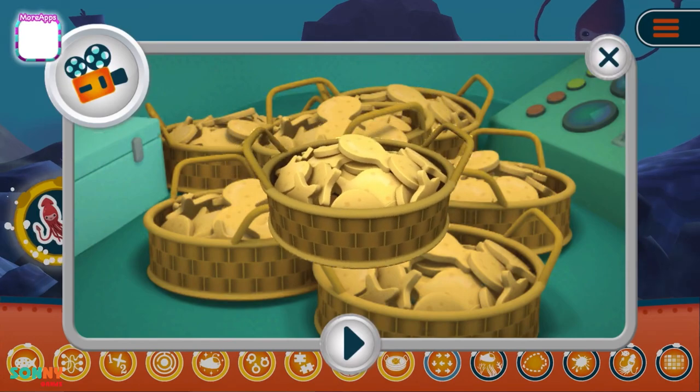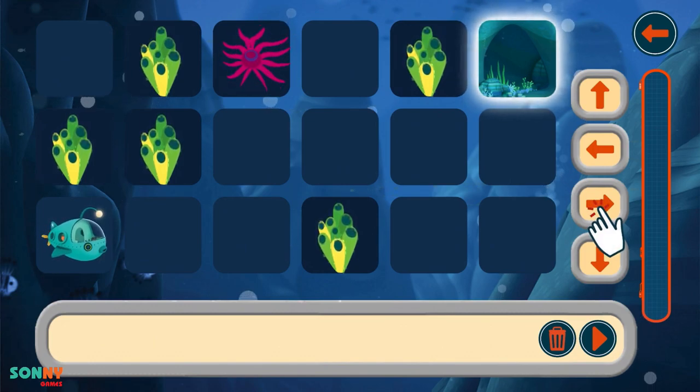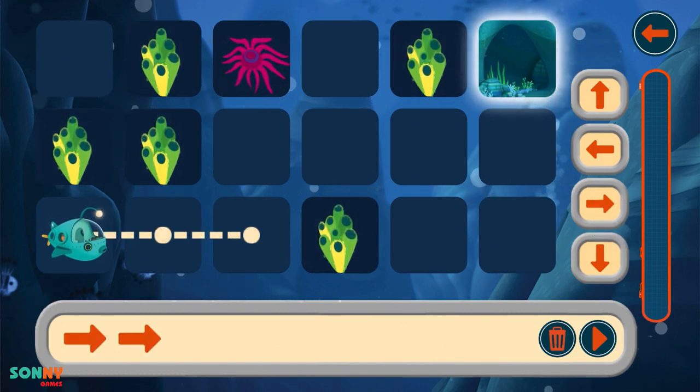The Gup-A is ready to go to the caves in search of Irving, the giant squid. Place the arrows in the right order to get to the cave while avoiding all the obstacles. When you're done, press the activation button.